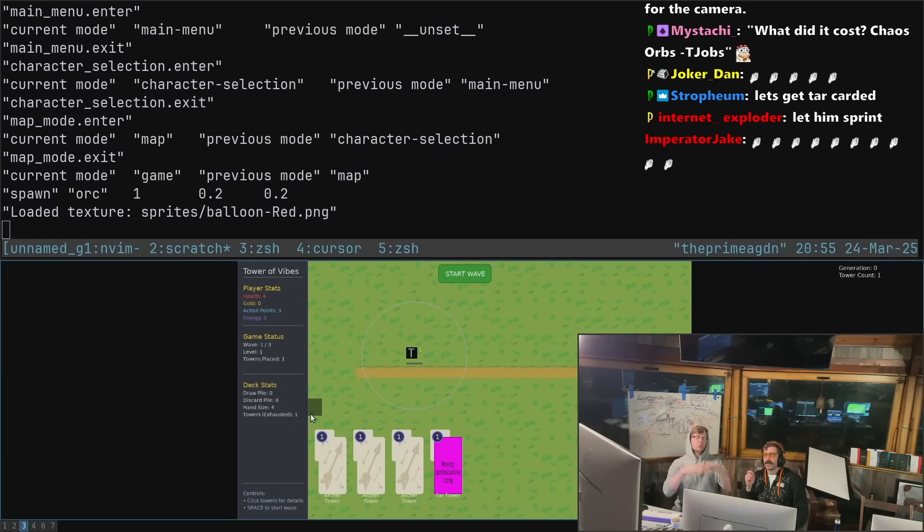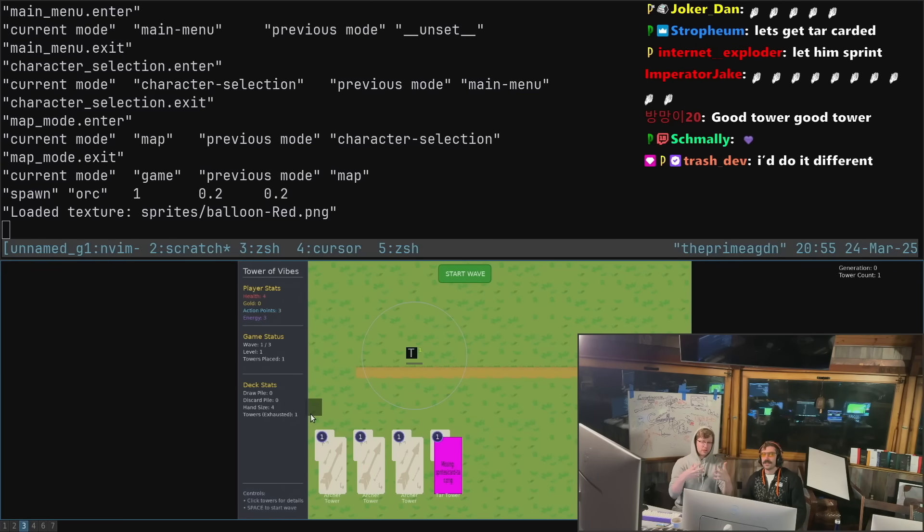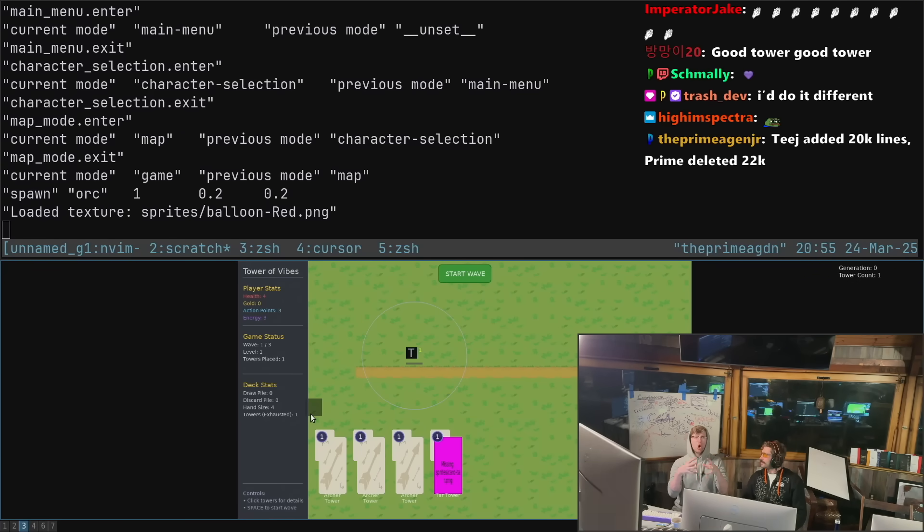That's future work for tomorrow. A lot of work today was significantly unwinding the projectile logic. Now projectiles exist as their own objects, so a projectile can carry modifiers like freezing — when it explodes, it applies modifiers to the ground and we go from there.